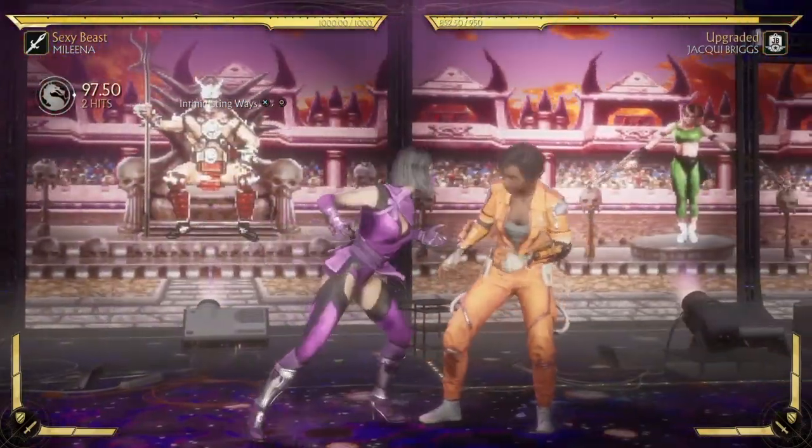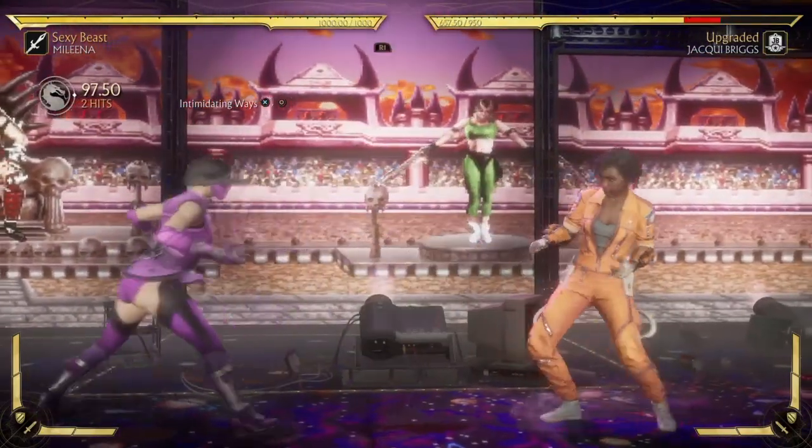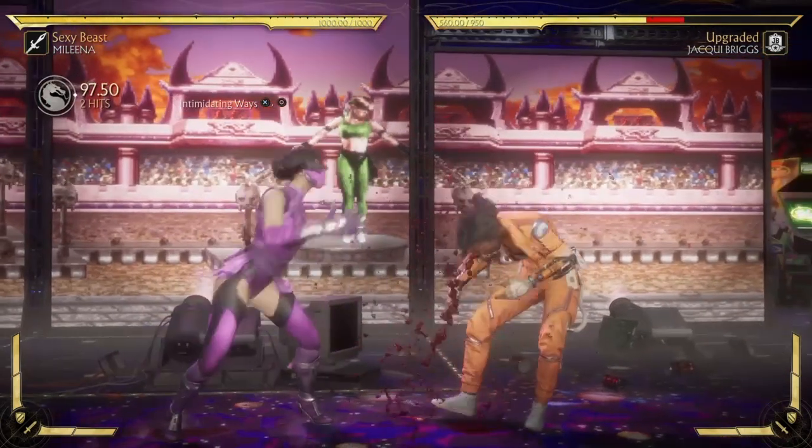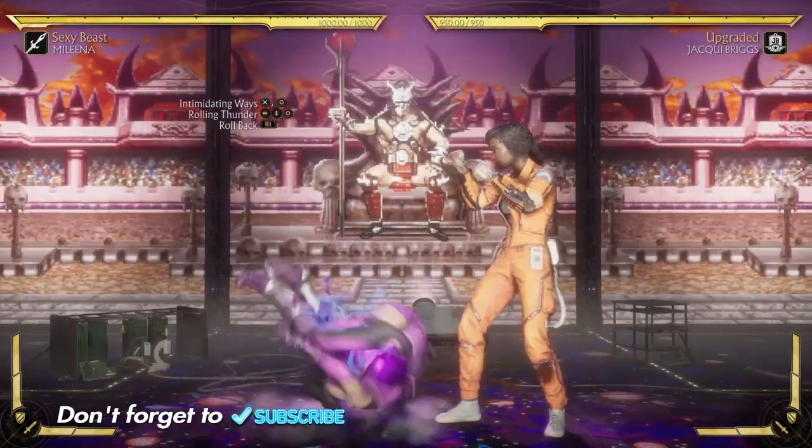To start off this combo, we're going with the Intimidating Ways - the three and four. Nothing too shabby, very nice and easy combo and a nice start off.